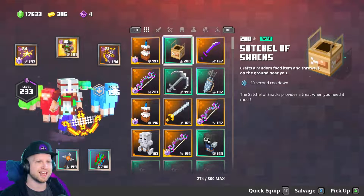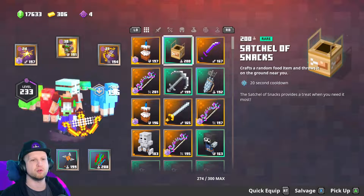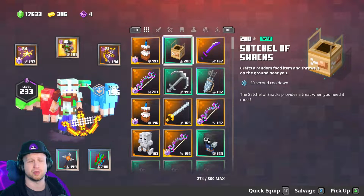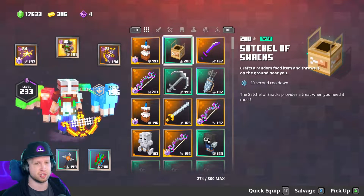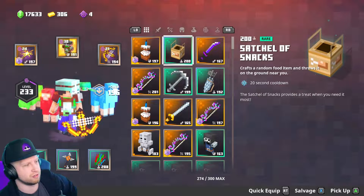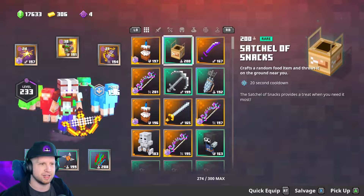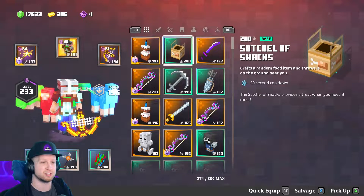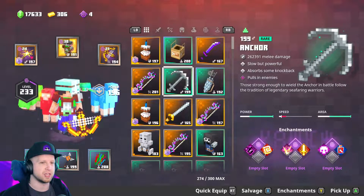There's also the satchel of snacks I was able to buy off one of the merchants. This is one of the new artifacts, which crafts a random food item and throws it on the ground near you. That's pretty good because you could have a bunch of these in combination with some potions and basically be able to heal on cooldown, which is a pretty big deal in this game because there's not really consistently good ways of healing.